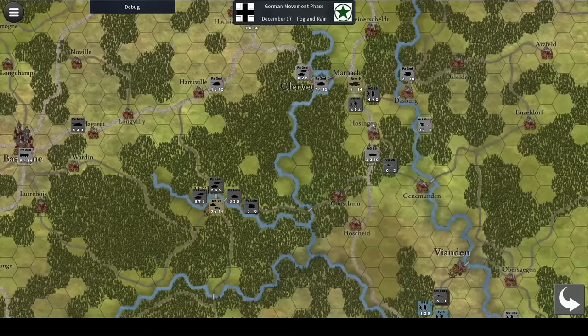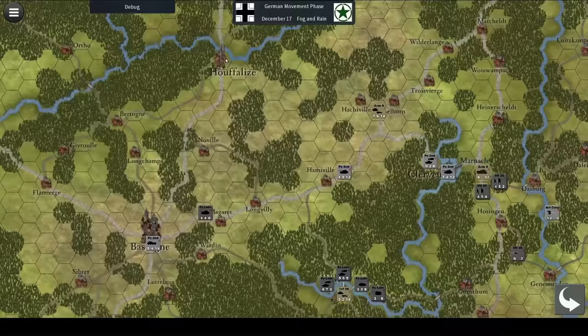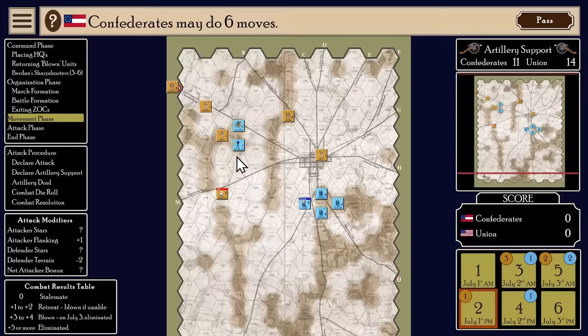First up are a couple of honourable mentions. These are very hardcore hex and counter games, but I really think if you're a wargamer you're going to get some deep value from these. The first one I want to briefly mention is Bastogne Breakout — a hex, counter, and card simulation of the battles around Bastogne during the Battle of the Bulge in 1944. It's extremely cheap, brought to us by Bruin Bear Games, and if you want to dive into something a little bit different, this could be for you.